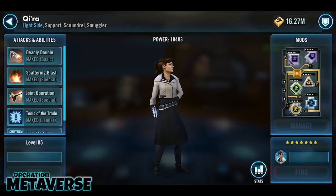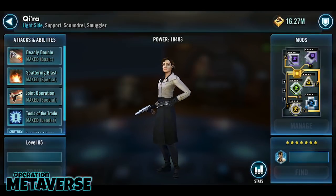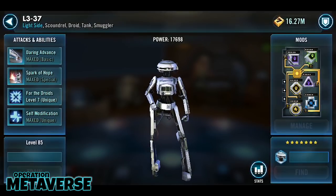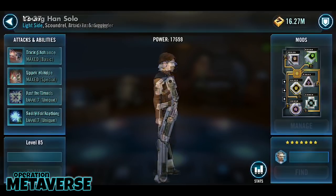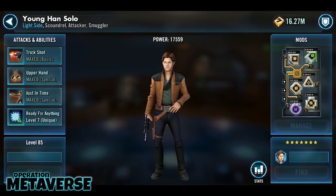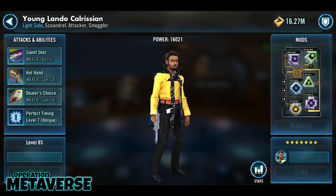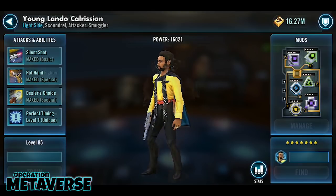When Han Solo hit the movie theaters, our game was introduced to five new light side characters with a special synergy: the prepared mechanic. Young Han Solo, Young Lando Calrissian, Kira, L337, and Vandor Chewbacca — each character utilizes prep in a unique way and we are here to break it down.